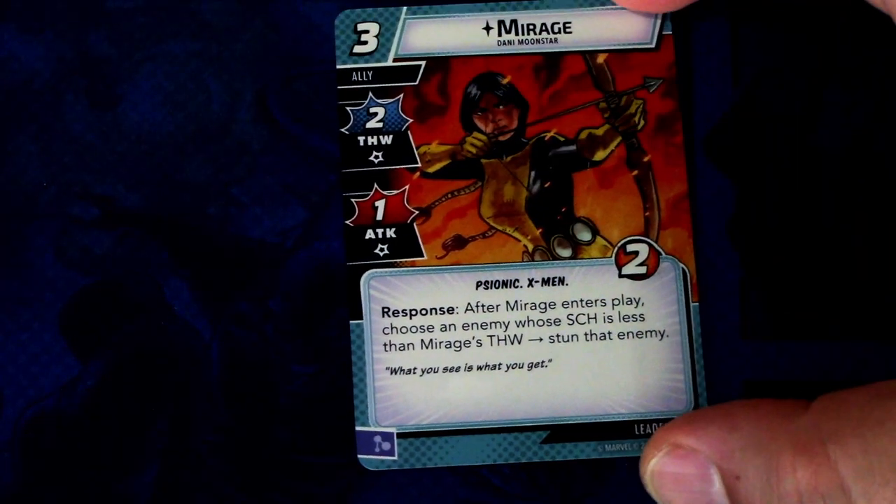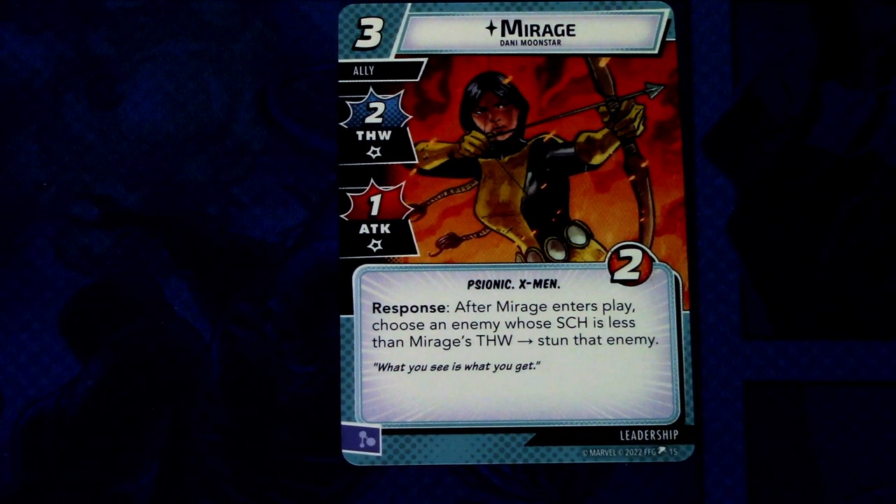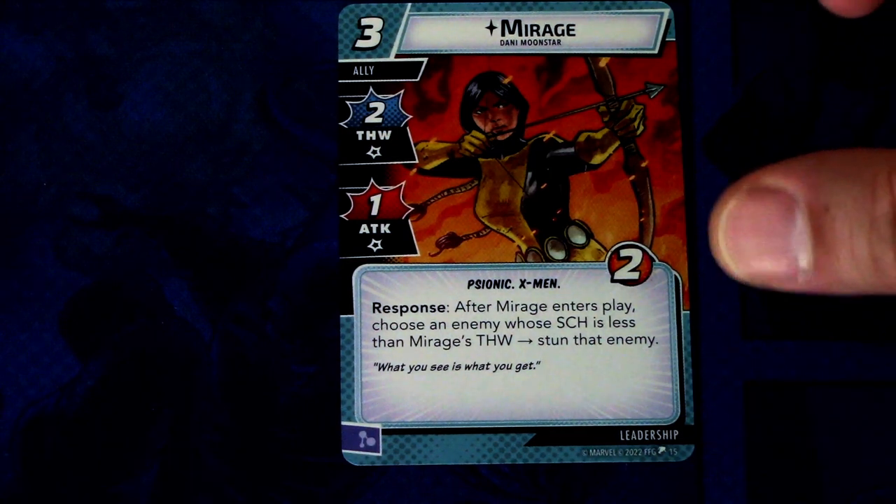Next up we have Mirage. Mirage is a three-cost ally with two thwart and one attack, Psionic and X-Men traits, two hit points. Response: after Mirage enters play, choose an enemy whose scheme value is less than Mirage's thwart — stun that enemy. Mirage's thwart is two, so you can stun most enemies. That's quite powerful, though she costs three and only has two hit points. Mirage can be committed as a mental resource.